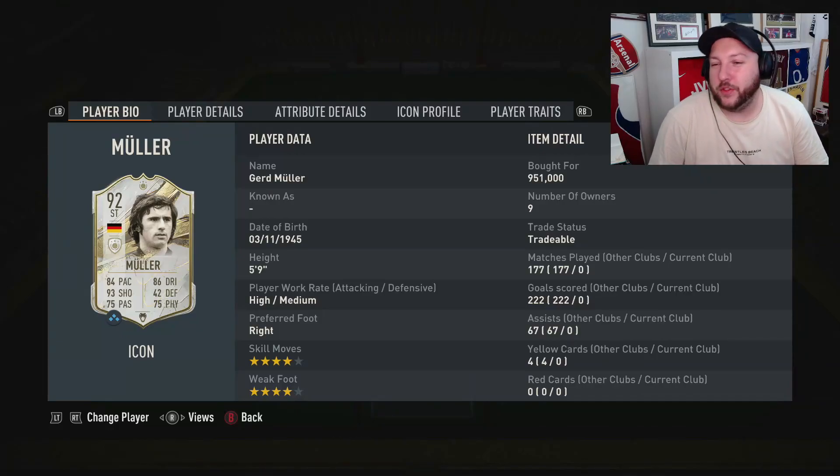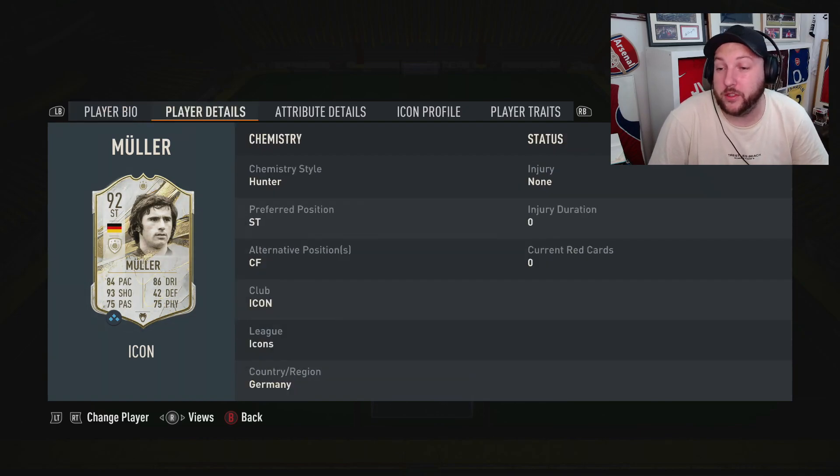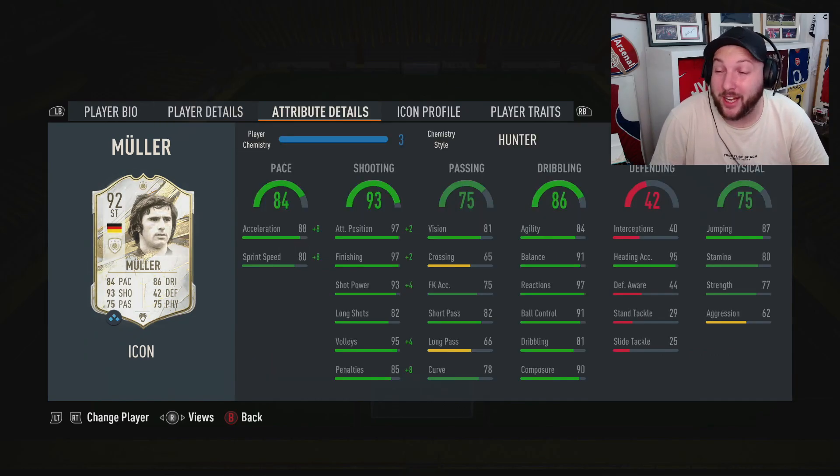Today we're looking at one of the brand new icons on FIFA 23 — it's going to be Gerd Müller, 92 rated, his mid icon. High medium, five foot nine, four star four star, striker or center forward. Struggling to find anything wrong with this card apart from maybe his long shots. We've gone for a Hunter just to boost up his pace and shooting. Overall it's amazing — composure, great balance and agility, amazing finishing, great shot power.